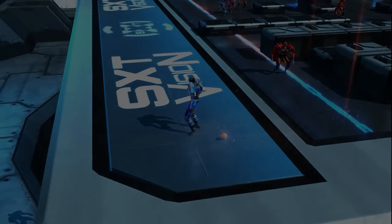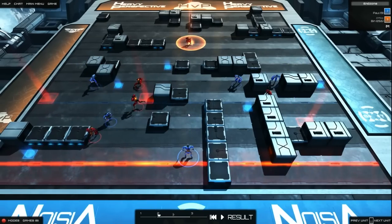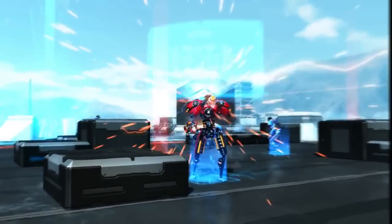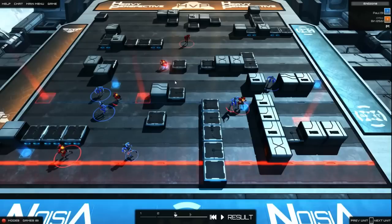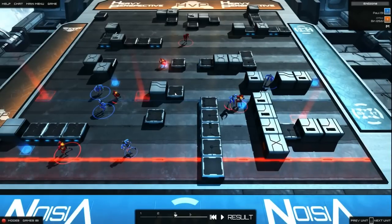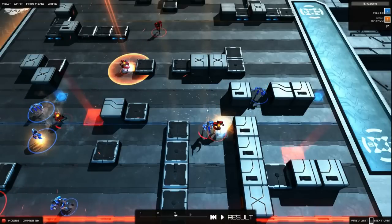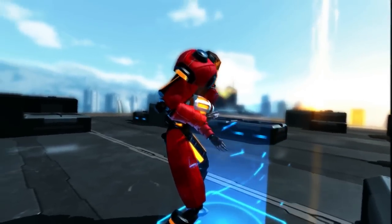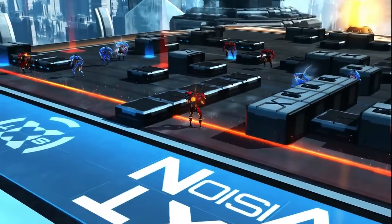In this game mode, when someone scores you immediately swap sides. So here's Bin on offence. He moves out to the left hand side in his first turn, and his second turn is a cheeky little pass just to collect that bonus zone in the center. He also blocked one of my players in that turn, getting in front of me and enabling him to control that whole lane. He then takes advantage of that with another sneaky pass right over the top and directly into the endzone. That's 9 points and a win for Bin.